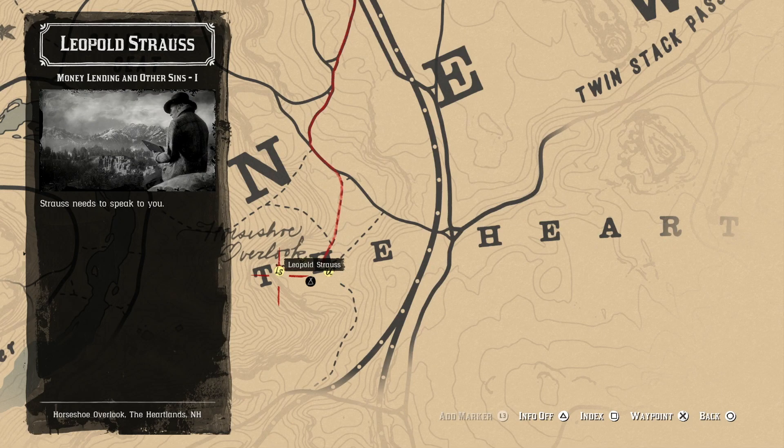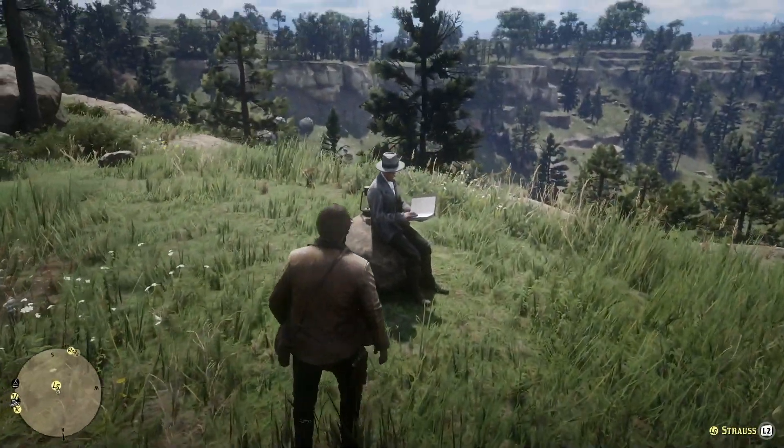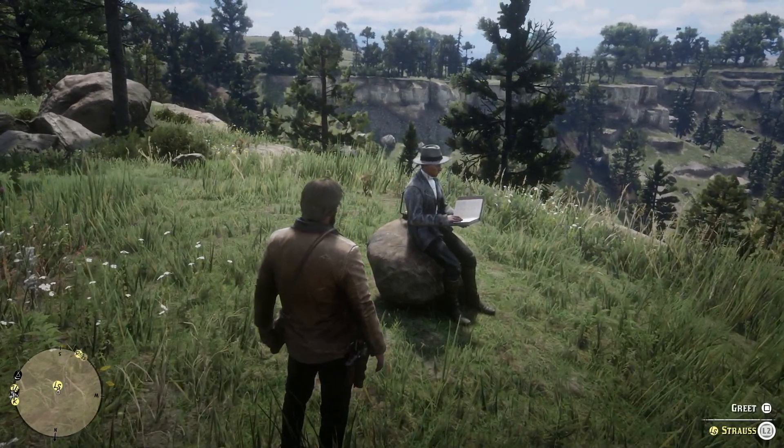Hi everyone, welcome to our series on Red Dead Redemption 2. As you've probably found out in the game, camps are pretty important and you're gonna need to upgrade them to take on the game a little bit better. The first thing you need to do is complete the Money Lending and Other Sins mission, which you'll do by talking to Strauss who's in the bottom of the camp. He will essentially send you out to try and get some debts.